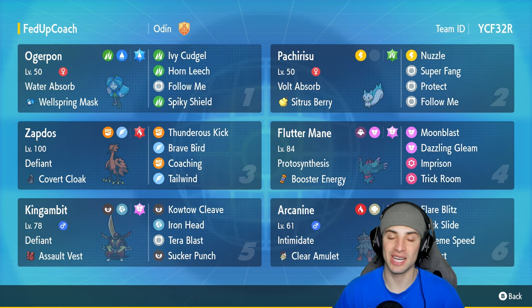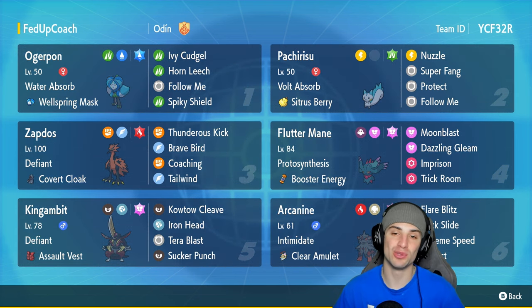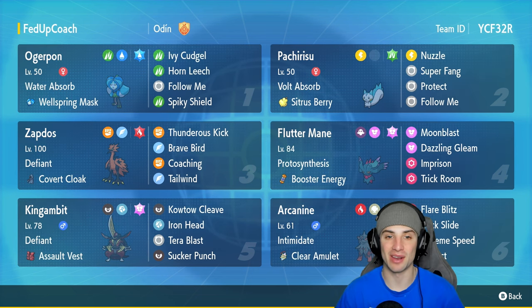If you want to rent the team yourself, the rental code is at the top right-hand corner. If you enjoy today's video, make sure you like it up and subscribe to the channel. But without further ado, let's hop into our first match using the squirrel.